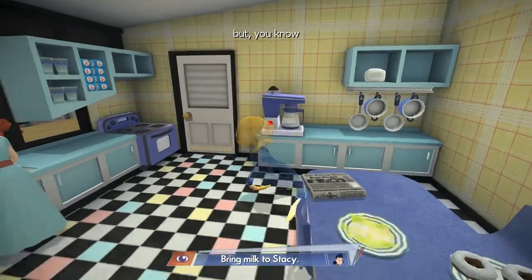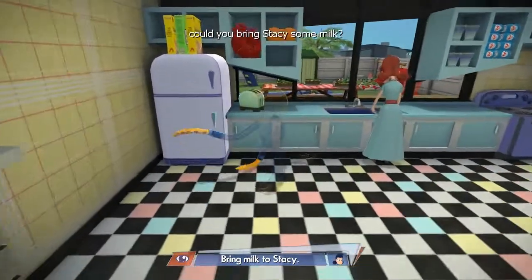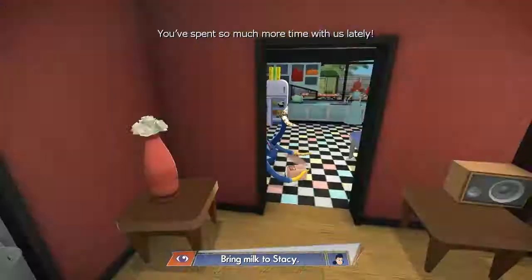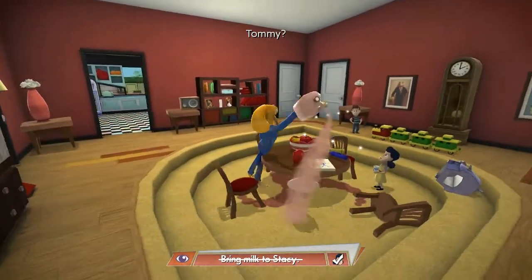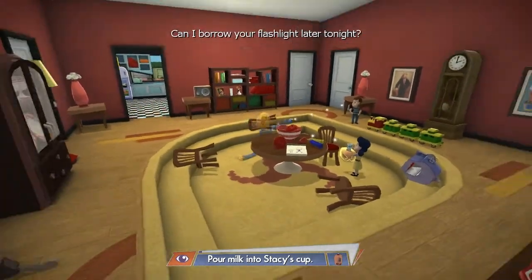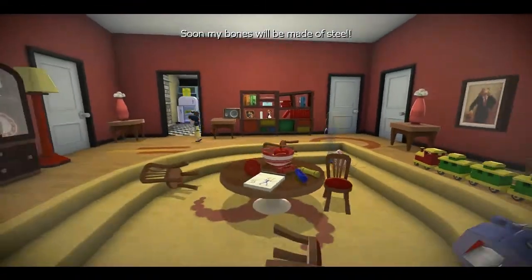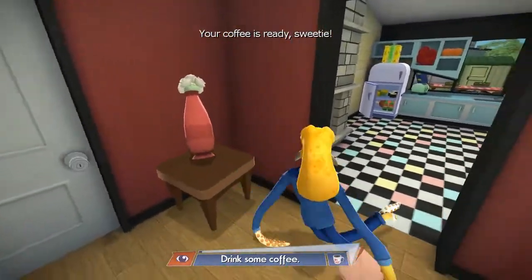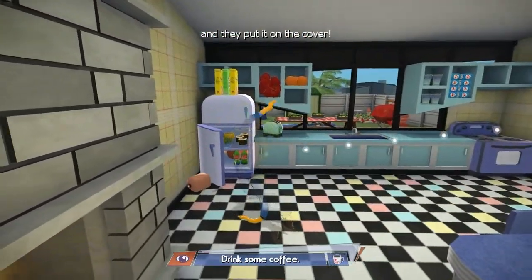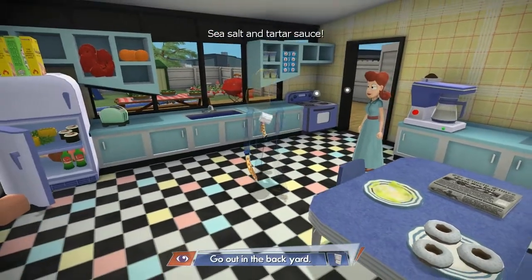Bring milk to Stacy. Is this chocolate milk? There you go, Stacy — take your milk. Can I borrow your flashlight later tonight? Thanks for the milk, Dad. Soon my bones will be made of steel. Your coffee is ready, sweetie. I made your coffee just the way you like it — sea salt and tartar sauce.